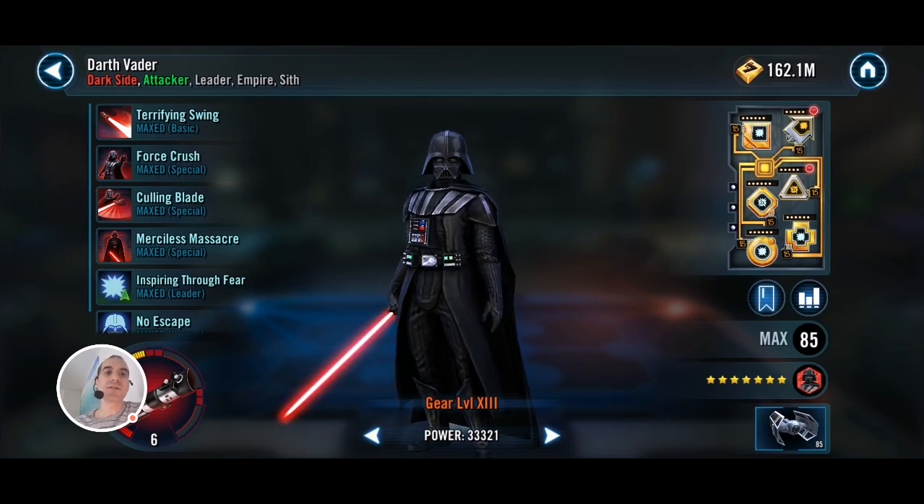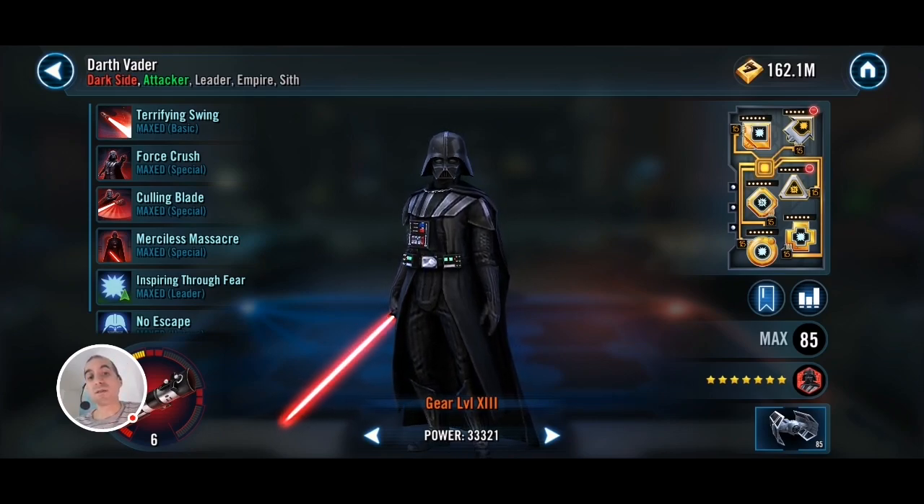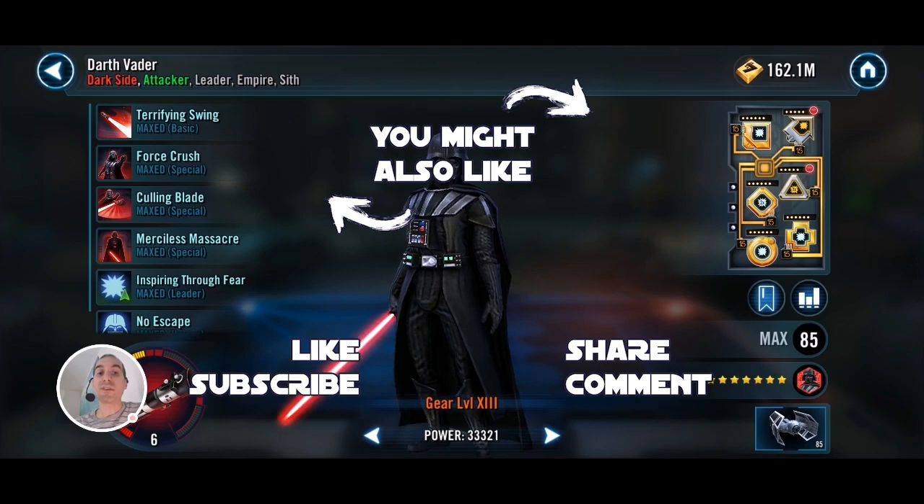As you can see, Gear 12 will do as well. And because this works really well, that's why in TW and GAC you will see Rey's with Malak in there, because Malak shuts down Vader's turn meter gain. That's why for that case Throne Lead is better against Rey's with Malak. Again, the link will be in the description below — I've uploaded a guide on how to use the Throne team to counter those Rey-Malak teams as well, so check it out if you're interested. But until then guys, thank you for watching, have fun, and may the RNG be with you my friends.